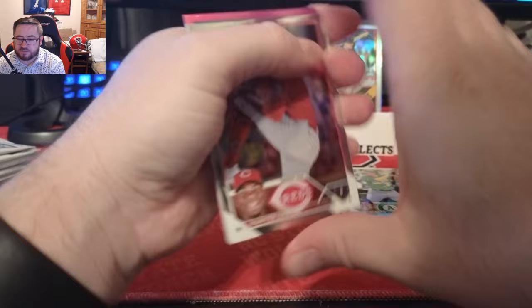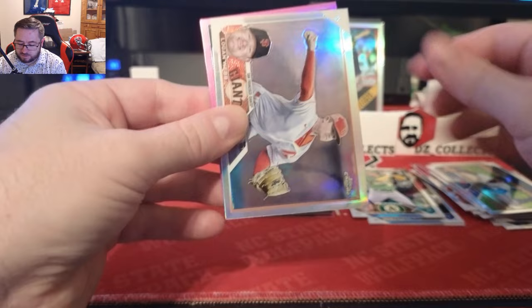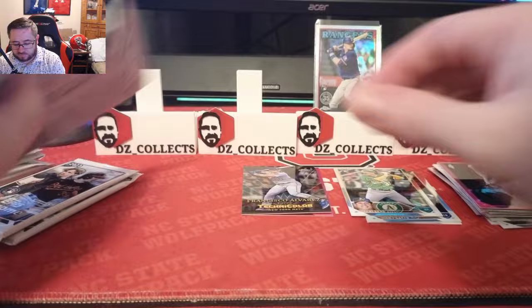We have our other pink from this first box in this pack. Josh Bell refractor — nope, Josh Bell regular — George Springer, Logan Webb, and that is a refractor. Our pink is JP Crawford sliding into the base.